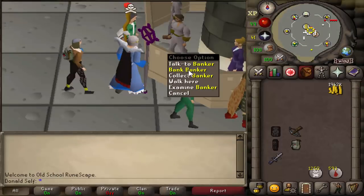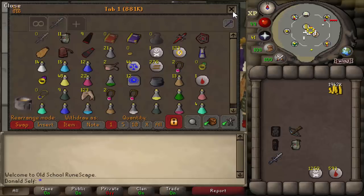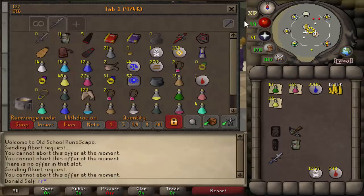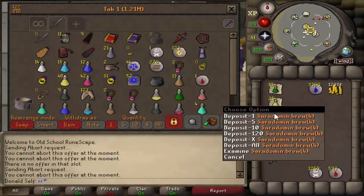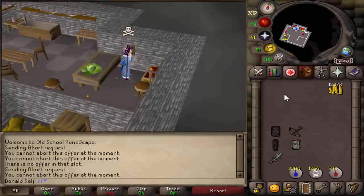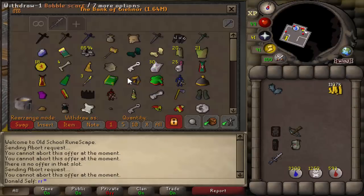We have just under 2 mil. This is our gear and this is our PKing tab. We're going to do a little bit of shopping and then make our way to 44s. We bought a couple more supplies - we have 1.2 mil left. Now we're just going to buy Barrows gloves and then go PKing, so we'll still have quite a bit of money left if we die. We've made some insane progress so far. Let's get PKing.